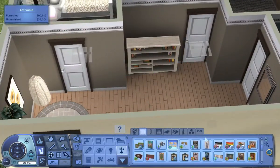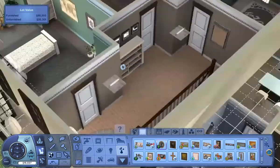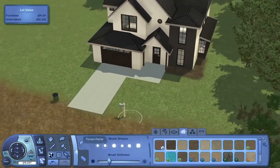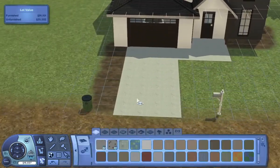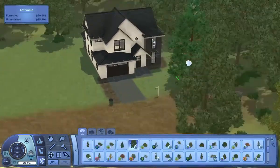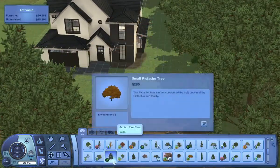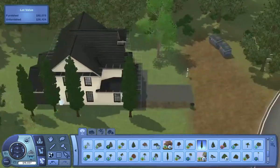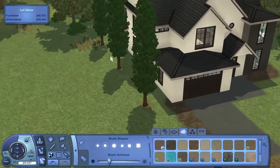I believe that doing voiceovers would become easier the more you do it, but for now I'm so new to this. Now we're moving on to the exterior of the house. I kind of kept this simple as well and tried to find trees that fit in with the environment but also stood out at the same time, because I didn't want the house to completely blend in with everything.